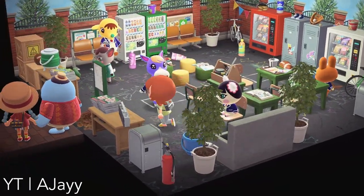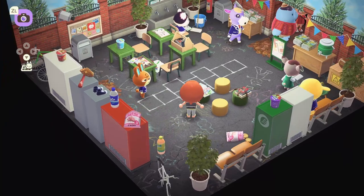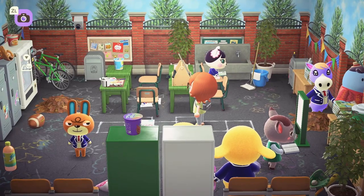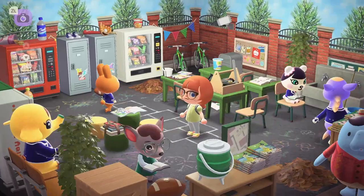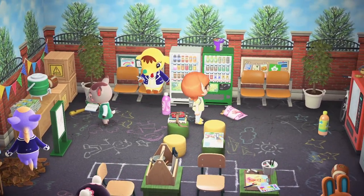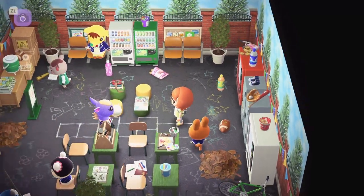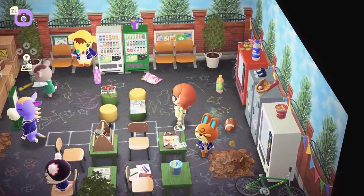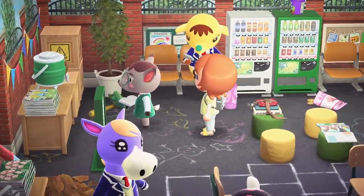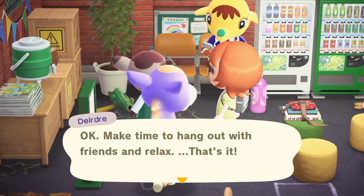This player's school is actually the school yard, which I thought was so creative. We have a chalk outline on the ground for hopscotch. I don't think I've ever seen someone convert their school facility in Happy Home Paradise into an outdoor space — I thought this was just super clever. This is where the kids get to go for recess; they get to do some crafts and really just do whatever. Claude got to be a student instead of a teacher this time. We have Deirdre as the teacher, and she looks so official, cute, and professional. Her lesson: make time to hang out with friends and relax. I love her.